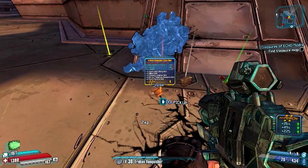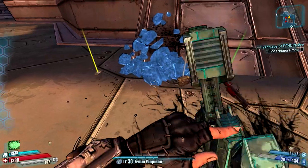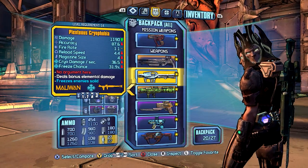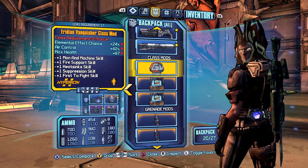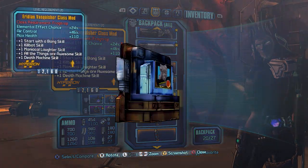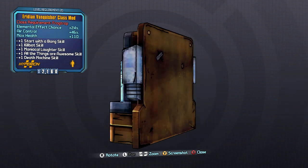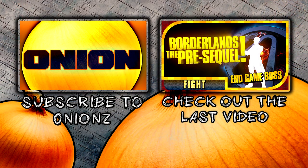If you're lucky enough, it will drop the legendary class mod. For me it took 35 or 36 runs in total — I counted the recorded videos I did. That's all you have to do: kill him, and if you're lucky enough he will drop the legendary class mod. It just gives you skill points that you can use in your class. I hope you enjoyed the video — as always, thanks for watching. Until next time, stay awesome fellas.